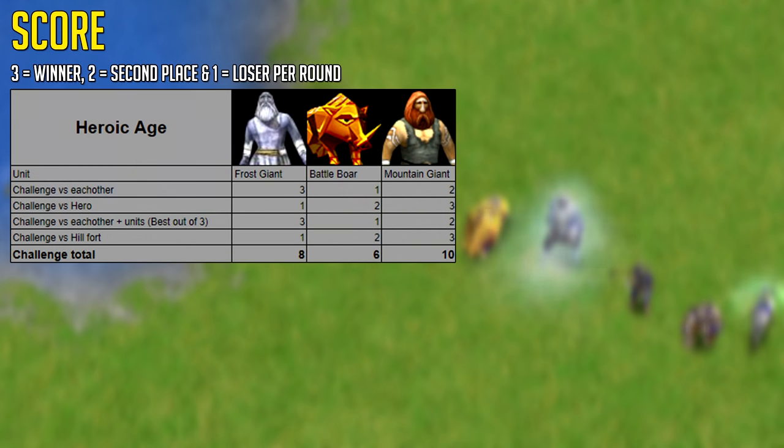Overall, the Mountain Giant comes out on top, and when combined with an army it's a very powerful myth unit — good against buildings, good against units, and good against heroes because of its large health pool, though it will go down if it's on its own. The Battle Boar is a pretty weak unit compared to the other two, but if you have multiple summoned or used with Horsemen via Loki, they'll definitely do damage. The Frost Giant is really good against units and other myth units one-on-one, but it lacks siege damage and struggles against hero units.